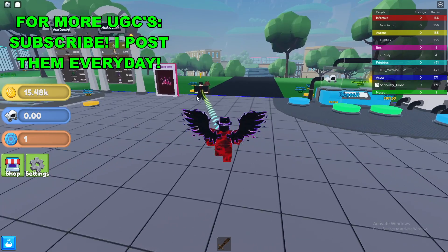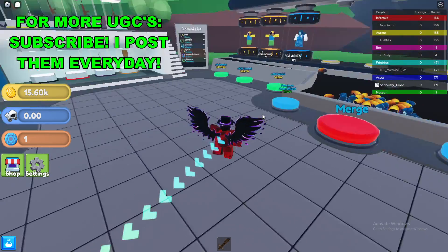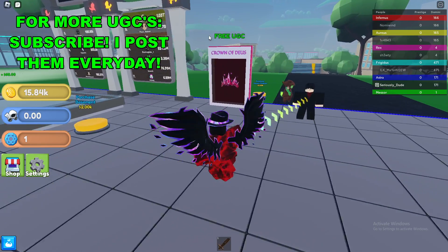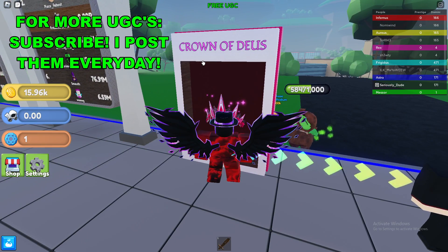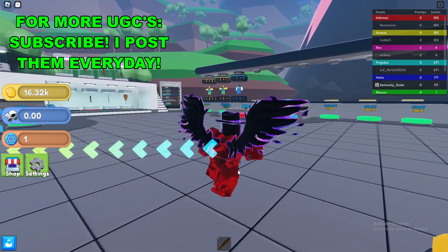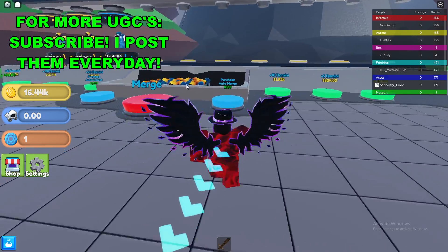Once you're here in the game, if you talk to this guy he'll give you a rundown on how the game itself works. Then go over to where it says free UGC and click E on it to get it. As you can see at the bottom of your screen, you need to reach the tier 13 spawner Robuxium.